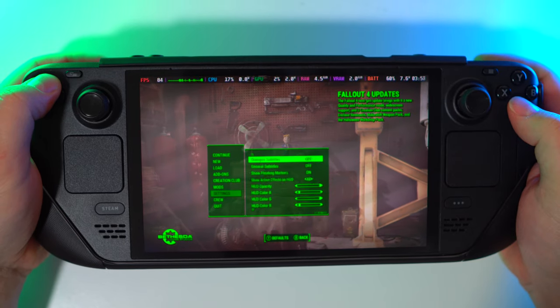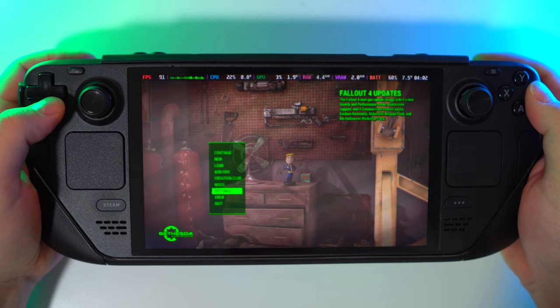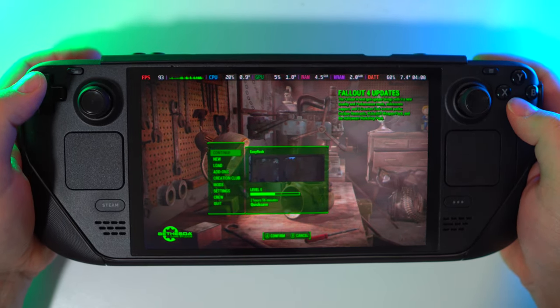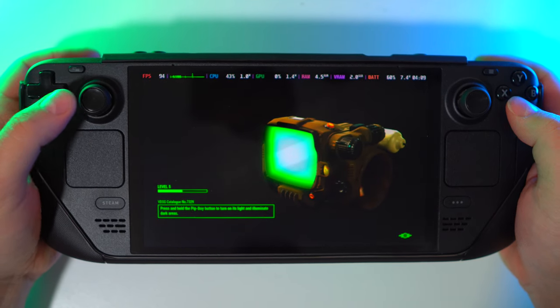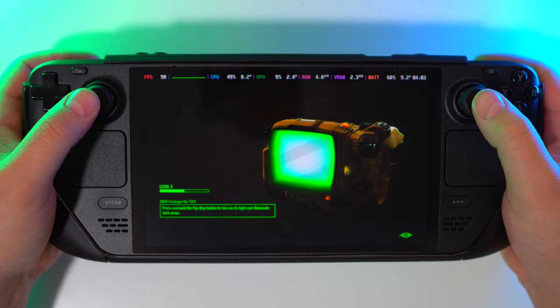I think Bethesda just removed graphics settings for Steam Deck. What the hell? How are we supposed to adjust settings in the game? Have they lost their minds? Will it be always like this? I'm so confused. They just broke the game, I think.